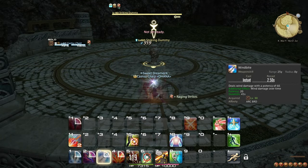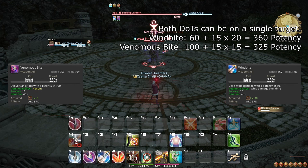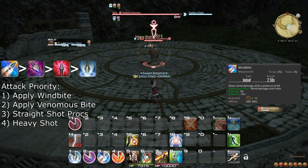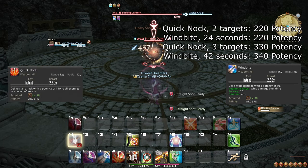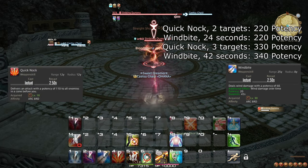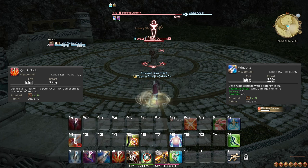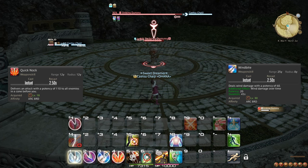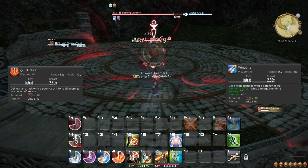At level 30, you learn the weapon skill Wind Bite, which does slightly less upfront damage than Venomous Bite, but significantly more damage over the duration. For this reason, you should always apply Wind Bite first. On two targets, Wind Bite has to last at least 24 seconds to beat Quick Nock, and on three targets it needs to last 42 seconds. For that reason, on AoE I recommend spreading Wind Bite and Venomous Bite while the enemies are spread out enough that you cannot hit three enemies with Quick Nock, and then resorting to just Quick Nock when you can.